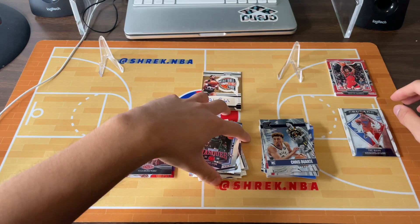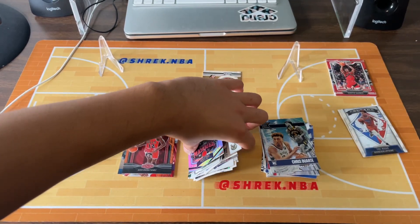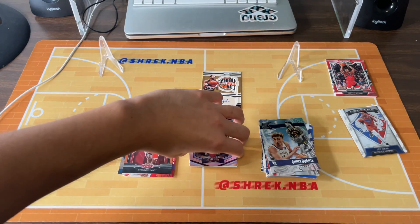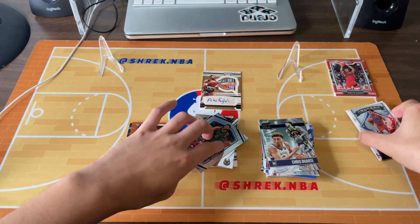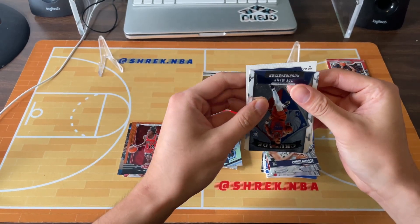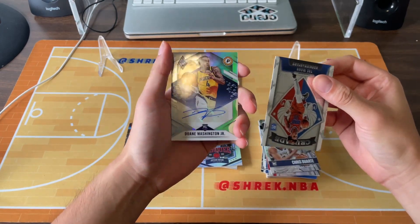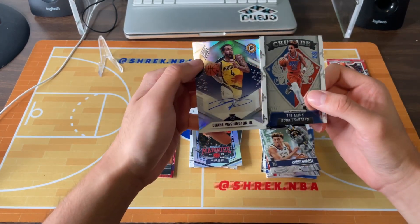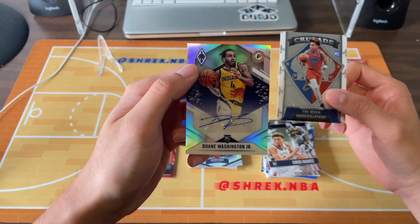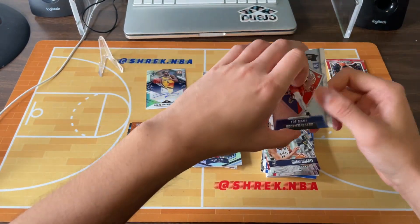Let's go ahead and reveal what the card behind Trey Mann is — that could be our auto. It could also just be a regular card, I just didn't want to get carried away because I saw some initials. Dwayne Washington Jr., 27 out of 99. Auto! Dwayne Washington Jr. — nice little card for Pacers fans and fans of Dwayne. Put that right here.